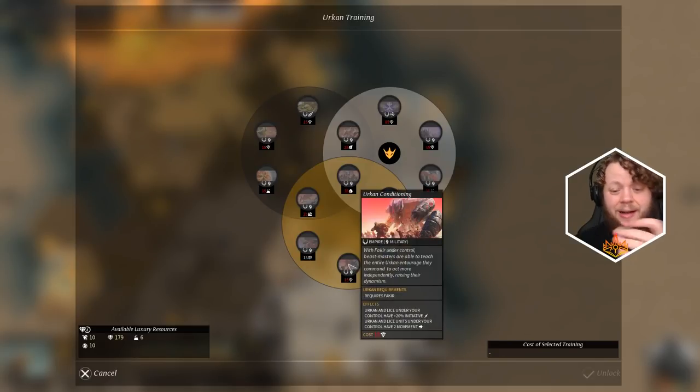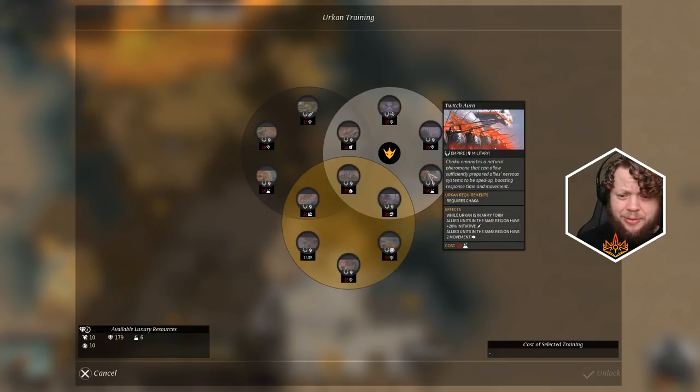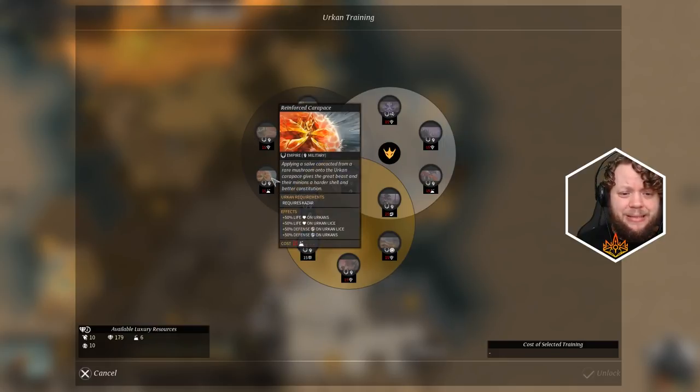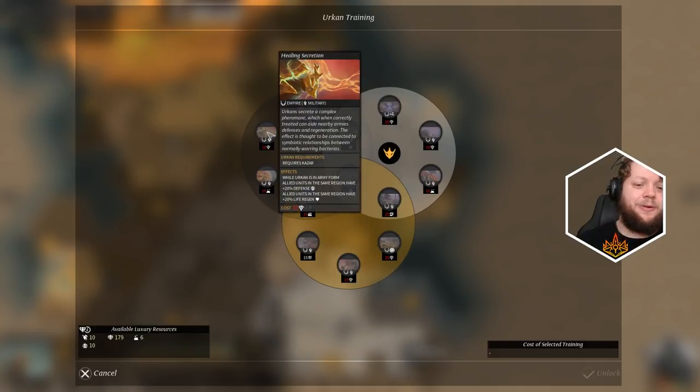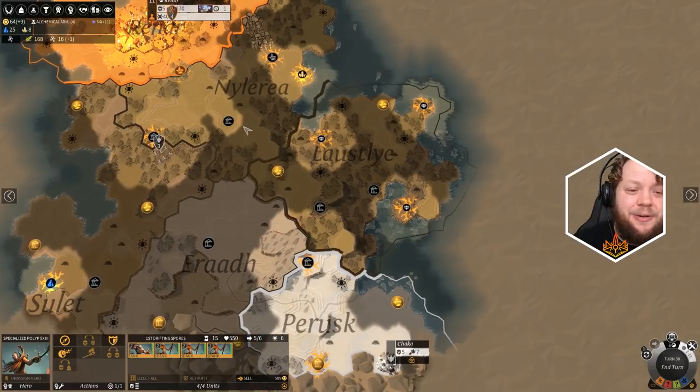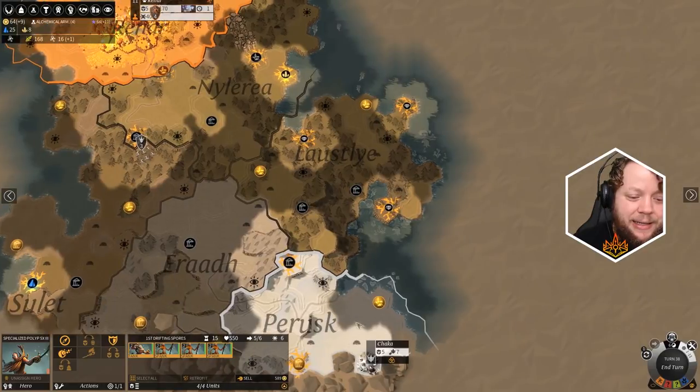There's endurance training for having Kazar and Fakir, which removes winter penalties on Urkens. While an Urken is rooted, allied cities in neighboring regions produce plus 50 approval - that is huge - and enemy cities get minus 50 approval. There's Dust Leecher for dust increases. If you bring two different Urkens, that's plus 40% initiative and plus four movement in army form. There's also plus 20 defense and plus 20 life regen while an Urken is in army form - if we get 150 fungal growth, we'll have 20 life regen natively plus 20 from that, which is 40 total. That's insane.